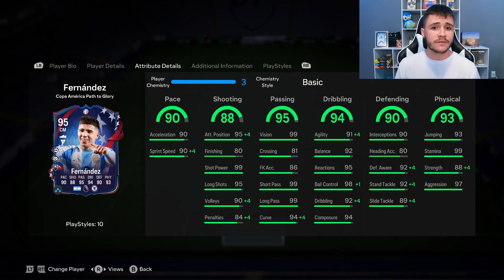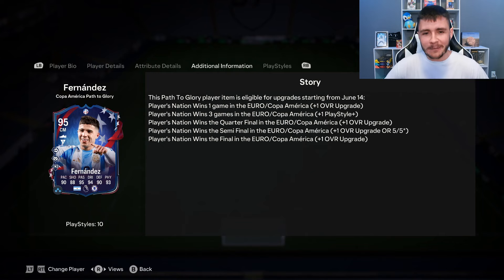You can go ahead and give the card the shadow chem style, or maybe the anchor to help out with the strength. And as you guys know, with the Path to Glory cards they do have the potential of getting a few upgrades. This Enzo Fernandez card can easily become like a 97 or 98 rated card.